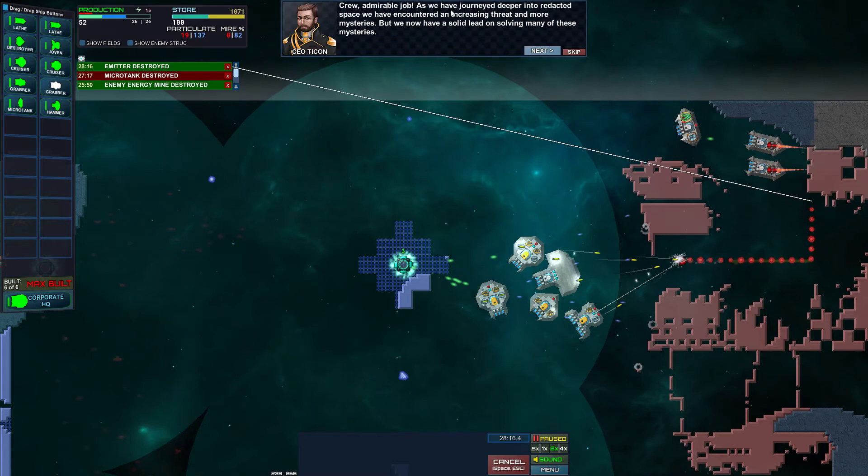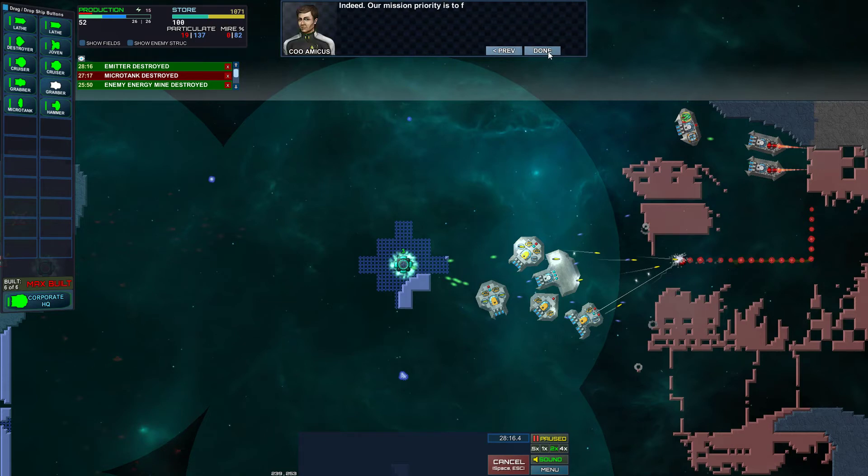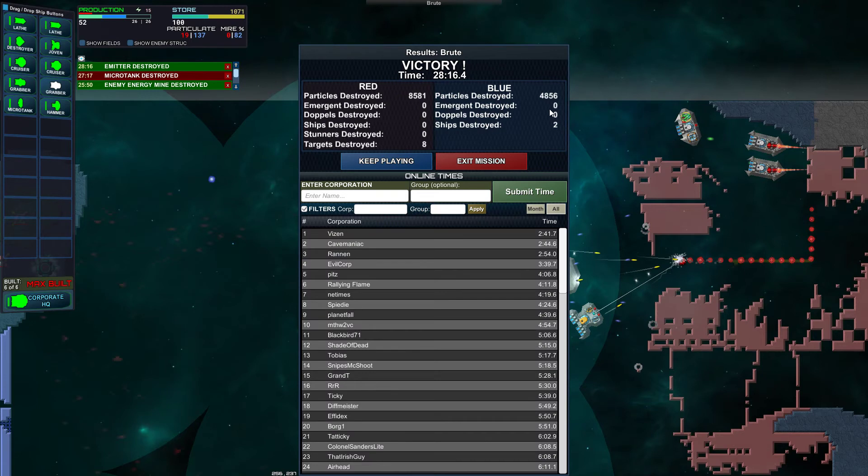Alright crew, Admiral Job - as we have journeyed deeper into redacted space, we've encountered an increasing threat and more mysteries, but we now have a solid lead on solving many of them. Our mission priority is to find and collect more info caches so we can reconstruct the data archive - that archive very likely contains a trove of answers. Yes, Director Ogan - if we are lucky, a big gun too. I can't complain about big guns. This structured Digitalis wannabe stuff is interesting.